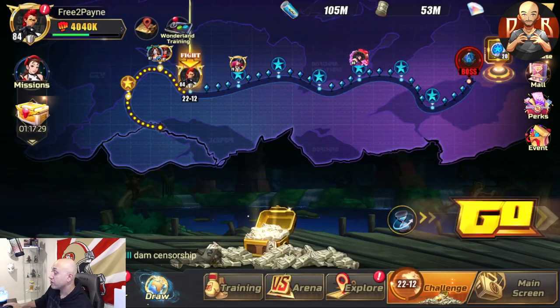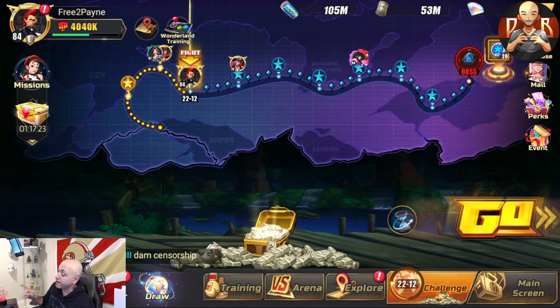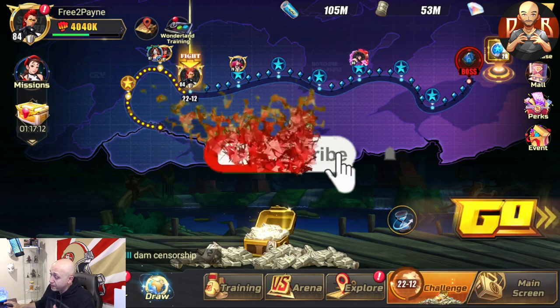What's going on everybody, it's your boy Payne and welcome back to another Street Fighter Duel video. I'm doing this specific video because a lot of people in the comment section on the free-to-play side are having a lot of issues specifically with 2-2-12, because BZang is faster and they have Juri in this fight with Elena and they're getting out-sped. So I'm going to show you guys — I'm also going to get out-sped — but how to do this the best way possible.